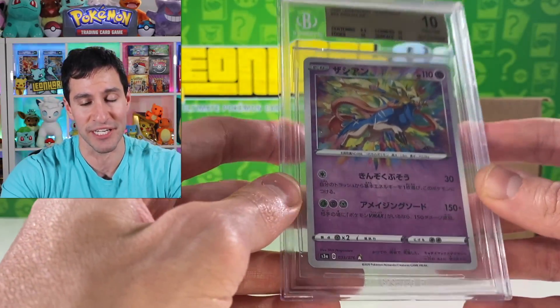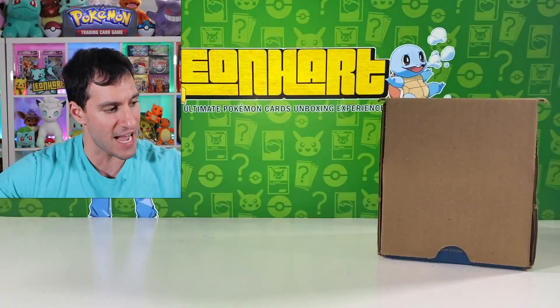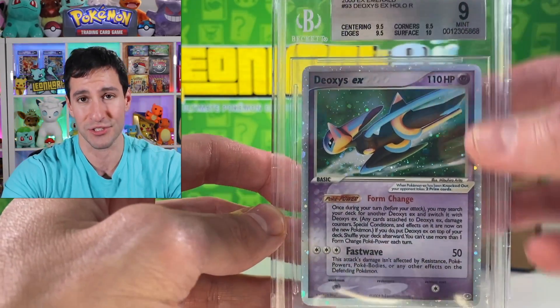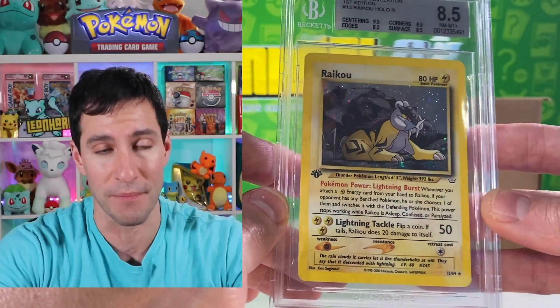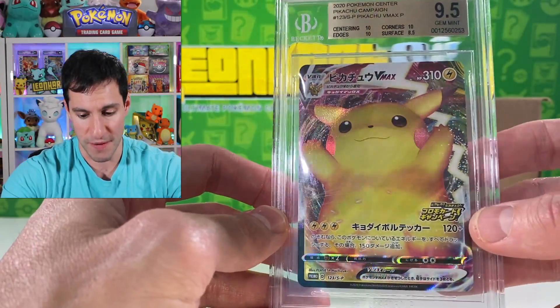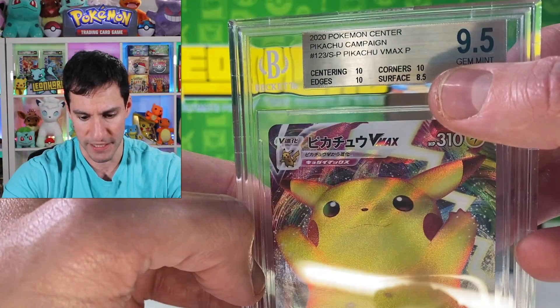There's also a Pristine gold label Zacian from the Legendary Heartbeat opening — three tens and a 9.5 for centering. A Deoxys EX pulled from an Emerald pack got mint 9, with a 10 surface — you could try to regrade it, probably a PSA 9. There's a first edition Raikou from Neo Revelation graded 8.5 — a very valuable card in nice condition. Finally, a Japanese promo Pikachu V-MAX got a 9.5 overall, though the surface was an 8.5 with the rest being tens.